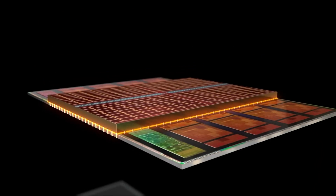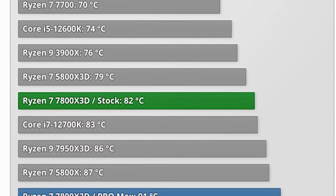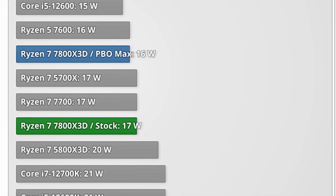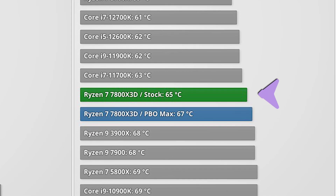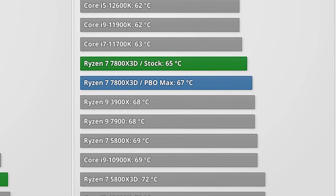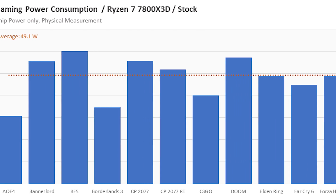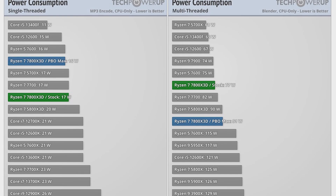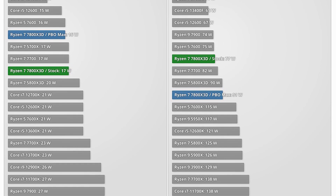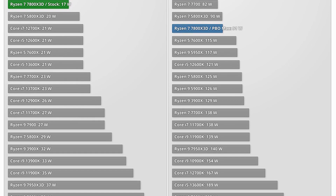But gaming performance isn't the only highlight. Analyzing thermals and power efficiency, the 7800X 3D is far ahead of both the 7950X 3D and the i9-13900K. In gaming tests, the 7800X 3D doesn't even exceed 65 degrees Celsius, while the 7950X 3D stays around 75 and the i9 goes up to 87 degrees Celsius. The processor is even more impressive in power efficiency, consuming just one-third of the total power compared to the i9-13900K, whether in application or gaming tests.